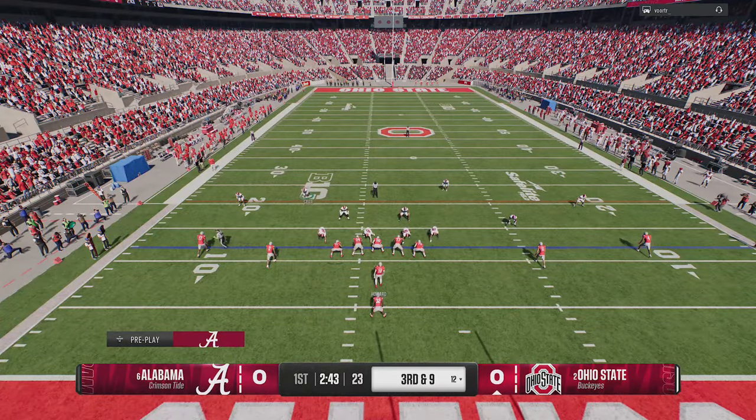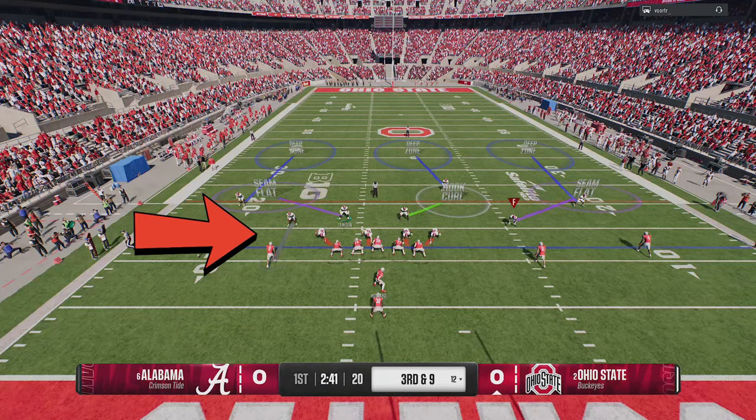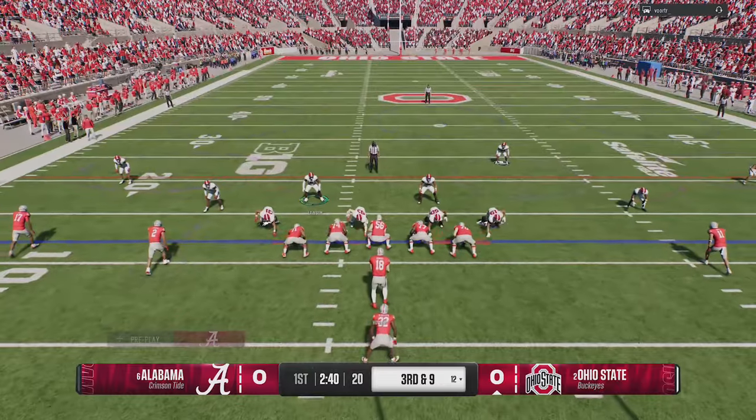All you really have to do to set up pretty much every one of these defenses is pinch the defensive line, which is D-pad to the left and down. You can see how it closes up the run lanes to the point my opponent can't get anything on the ground, even with the best running attack in the game. On 3rd and 9 we come out in the Cover 3 Buzz Match, as this is the defense I'm going to use most of this game.